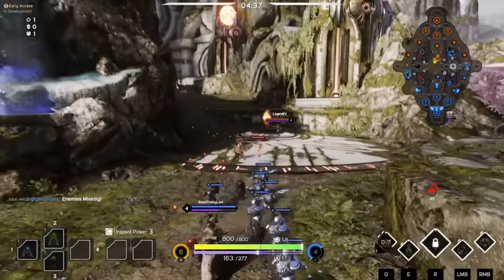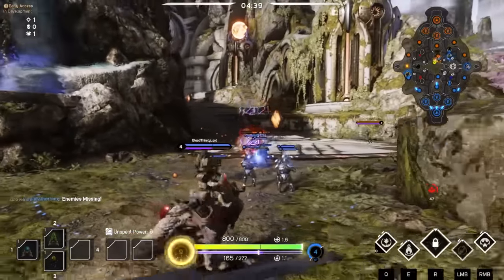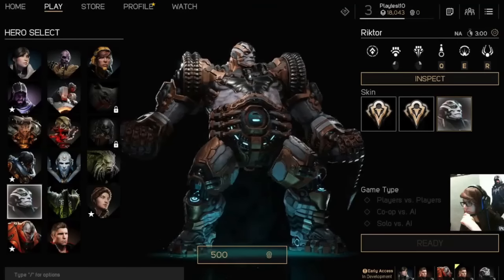This one for Richtor looks pretty good. I'm going to tell you what it is and show you an image right now. This was from Mutt's stream after the developer live stream. The skin is called Bronze Warden — it's Richtor's T1 skin — and it's available at 500 coins, like the other T1 skins released for other heroes recently.